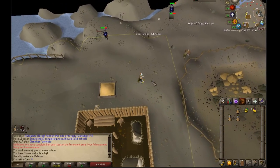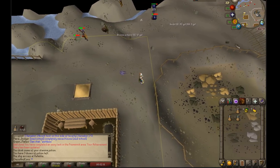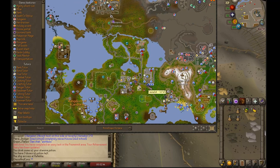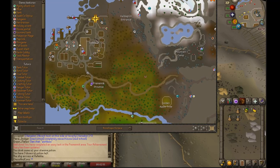This second spot is great for cannon training or whatever reason you want. For reference, if you're unfamiliar with the area: Rellekka is just north of Seers Village, which is west of the Camelot teleport. The default teleport puts you right next to Camelot castle near Seers Bank, and Rellekka is just up from there.